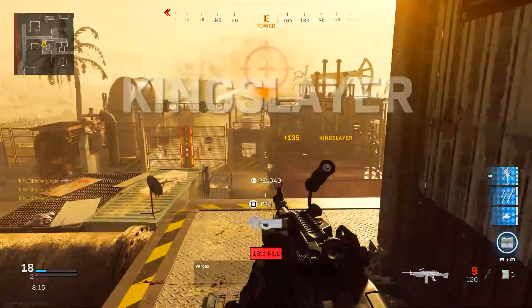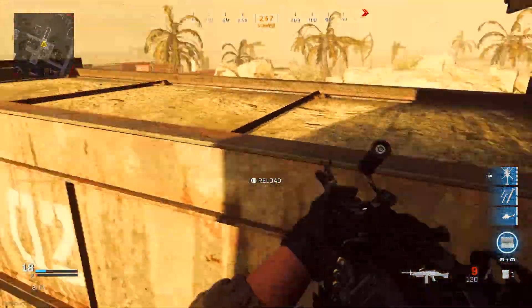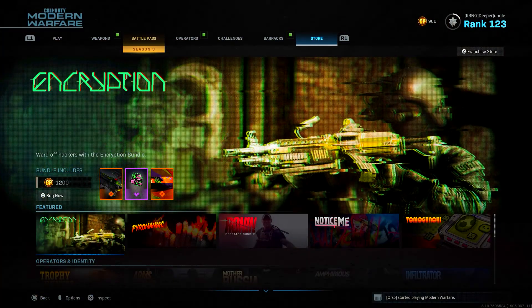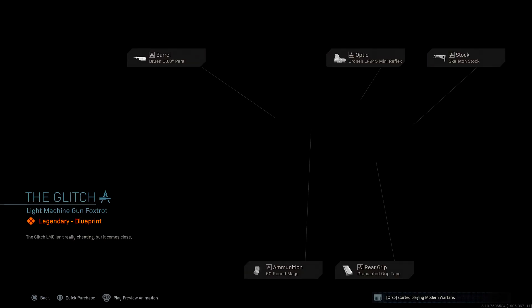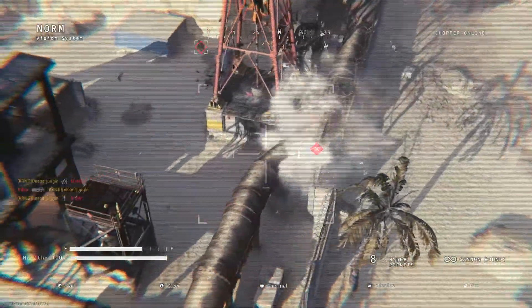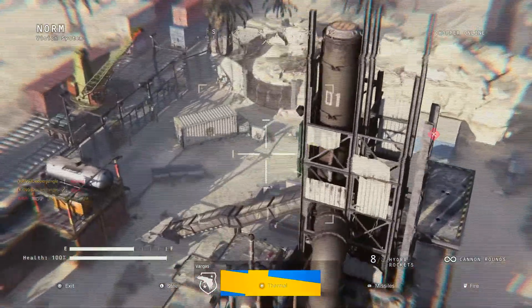To start off today's video, I'm going to be talking about how you can actually get your hands on this new DLC weapon, because interestingly enough there are two ways to do so. The first one is by purchasing the Encryption Bundle, which was added into the store recently. This particular bundle costs 1200 COD points, and you get the Glitch blueprint for the Mark 9 Light Machine Gun, as well as an emblem and a calling card. Once you purchase this bundle, you can immediately start using the weapon.